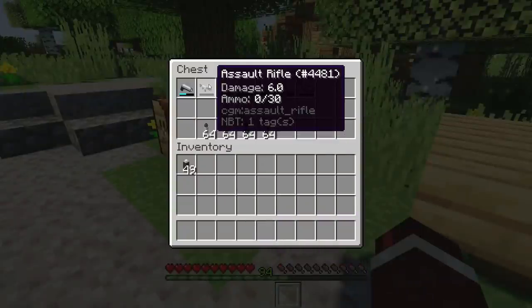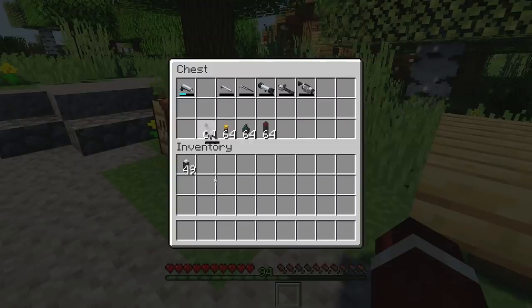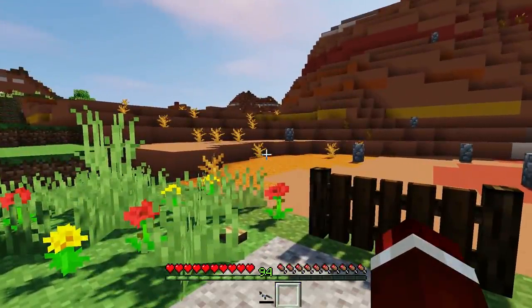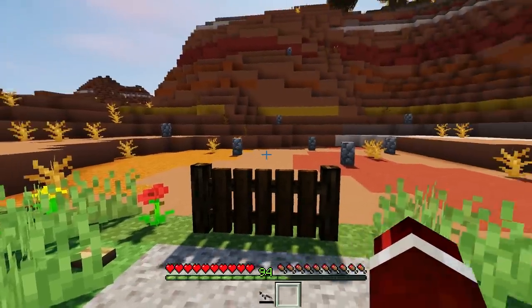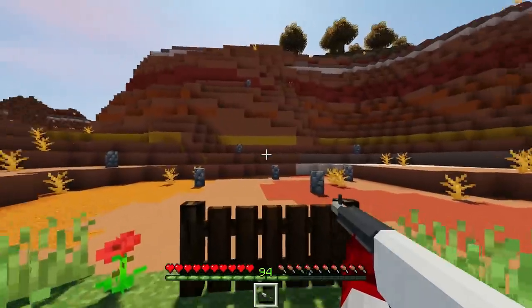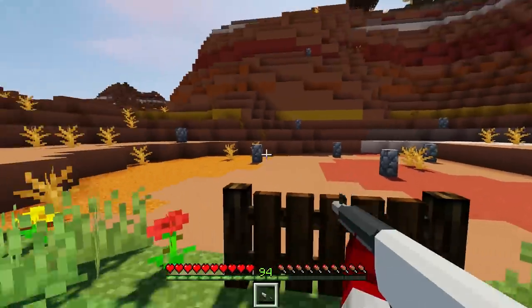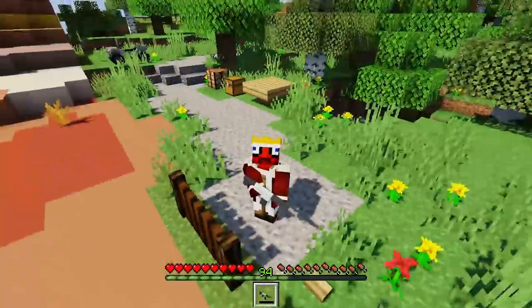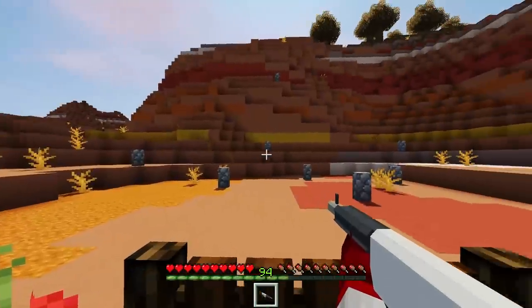Let's grab out the assault rifle and see how this differs, because this is actually a two-handed weapon. So obviously it's going to have both arms holding it. Let's scroll over to it. Look at that — zoom in here, it looks really awesome. It's still kind of the same in third person; nothing has changed with that.